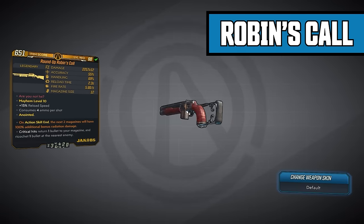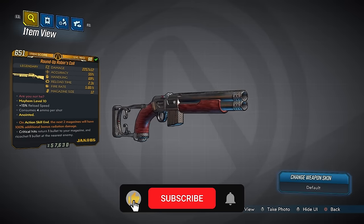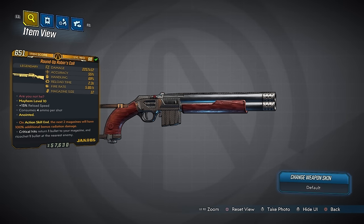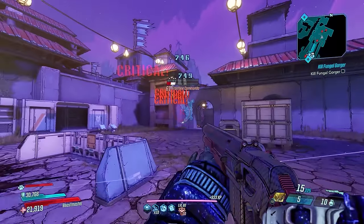This time we're taking a look at the new legendary from DLC 3 called the Robin's Call. The version I got is the Roundup Robin's Call — this can spawn with a variety of prefixes. The anointment I got is action skill end, next two mags will have 100% additional bonus radiation damage, which is extremely good on Fl4k. I got one that rolled with a times 12 variant — you can get this as low as times 9. Mag size is 12, base damage 2,257 times 12, accuracy 55%, handling 69%, reload time 2.3 seconds, fire rate 5.66 shots per second.